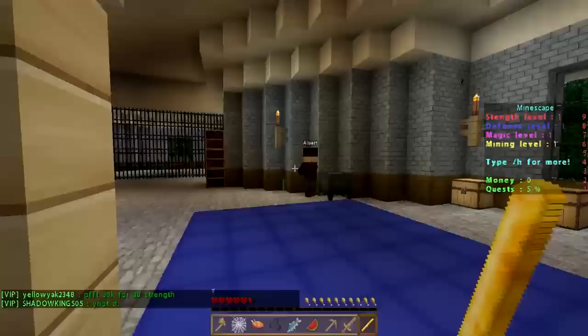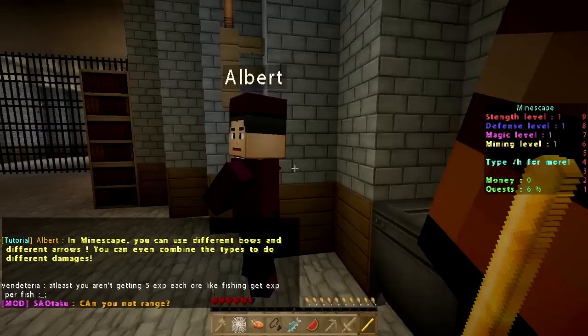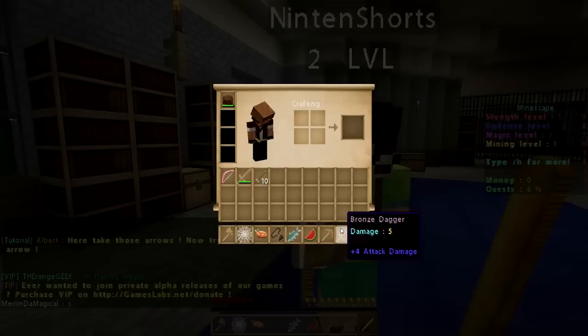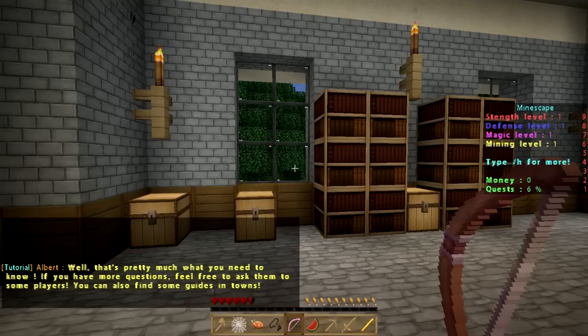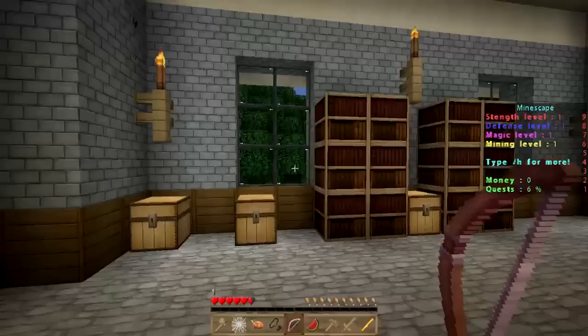The next building is right outside the church — up the road a little bit. Albert says: 'Hey, I'm Albert. I'm here to present you my favorite skill: archery. In Mindscape you can use different bows and different arrows — you can even combine the types to do different damages. Here, take this bow. Here, take these arrows. Now try to shoot an arrow.' So we got a bow and arrows. We put the fish away, take the bronze bow, right-click, and shoot an arrow — pretty straightforward. Albert wraps up by saying if you have more questions, feel free to ask other players or find guides in towns.